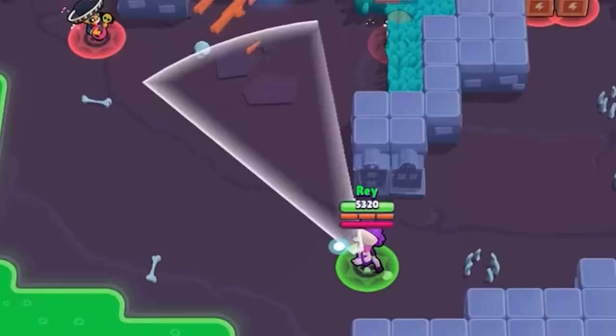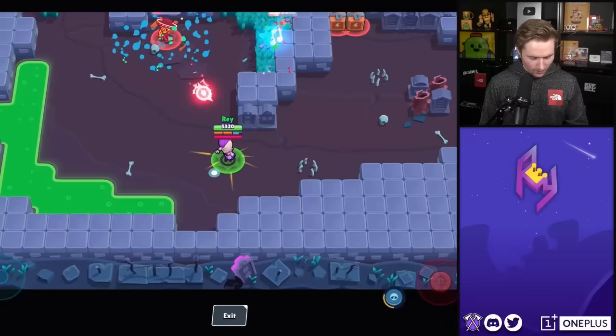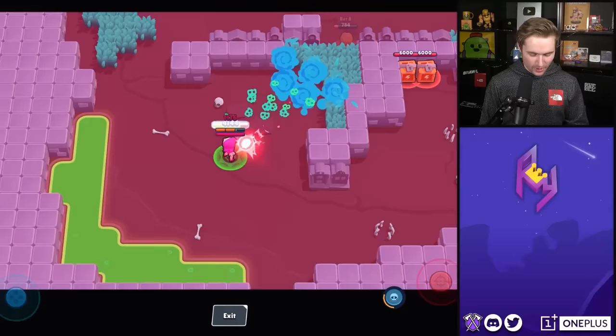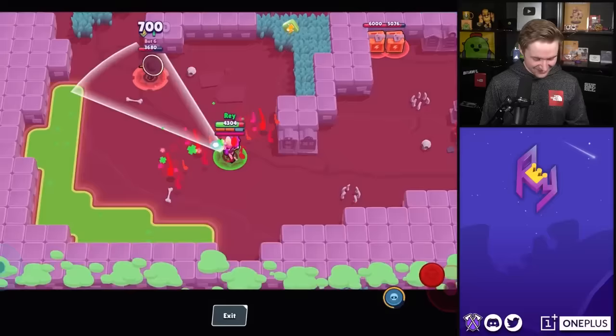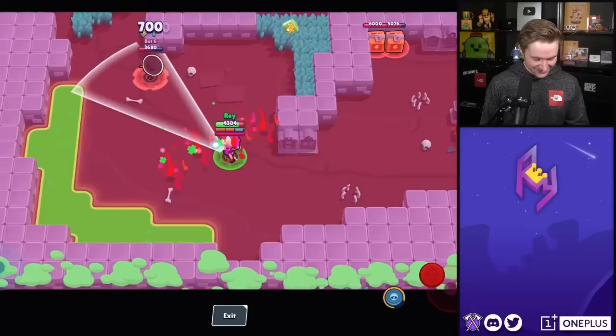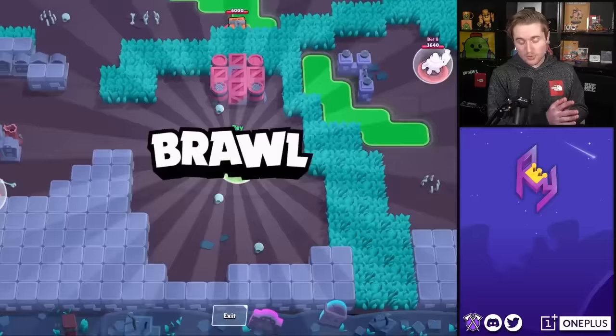We made our way to the final Trophy Road brawler on our list today, and that is Emz. We all know the distance of Emz — nothing crazy in particular — but man, that Coiled Snake looks pretty. I like the cone stuff. Oh my goodness, they don't stand a chance. Emz would be broken with just a tiny bit more range. I like that one — another one of my favorites.